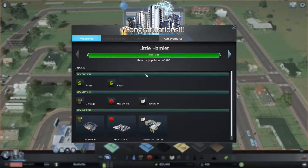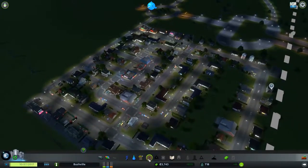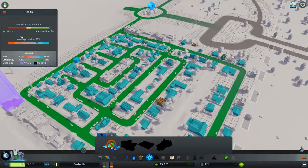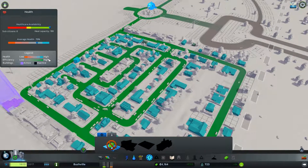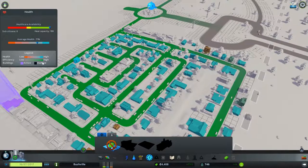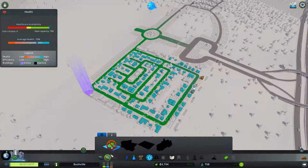Achievements — nice. Little Hamlet: achieve a population of 400. Awesome. Taxes, loans, garbage, healthcare, education — nice again. How's the city going? What's our healthcare like? Health capacity is at 100. Six citizens is one. Average health is 70% — already on the rise. Our healthcare overall is pretty high. Efficiency is good as well, towards the greens. Buildings active and inactive — we've only got one, and it's active.